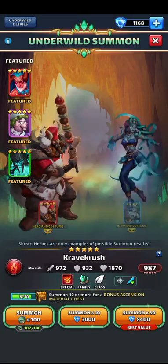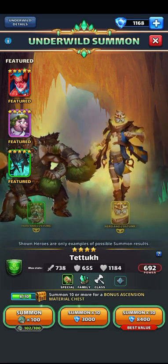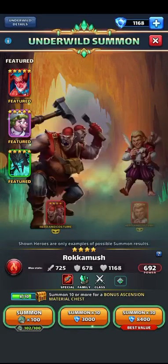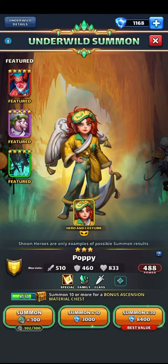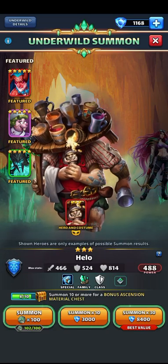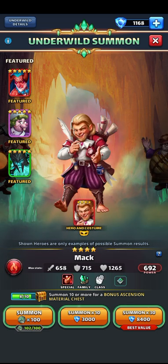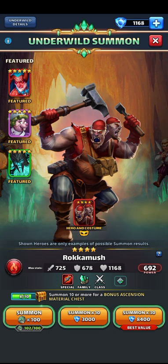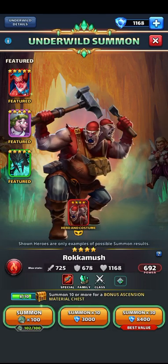Let's see the four-stars. I would want the costume. I have Gram's costume but I don't have Puppy, so if I were to get her that would be okay. If I get Puppy I'd be okay with that — she's a good three-star, maybe not as good as she previously was but still quite usable. The only four-star costume I have would be Rakamosh.